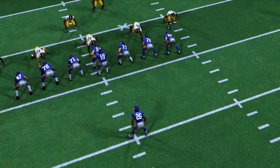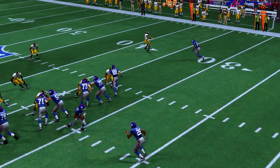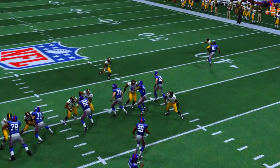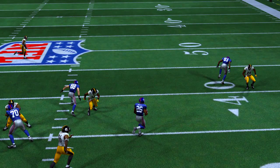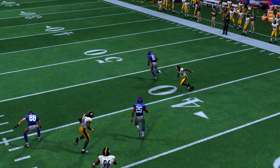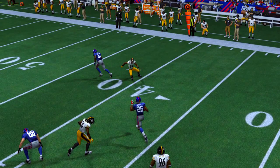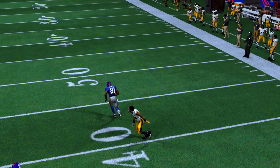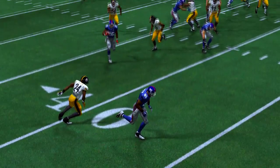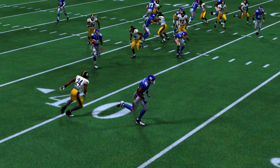I got Le'Veon Bell, we're gonna run this misdirection to the right side. Over there is Calvin Johnson - I want y'all to see him as he blocks. Le'Veon Bell did nothing but 96 didn't tackle. Calvin Johnson gets off his block - the guy beats Calvin Johnson on the block, hit him with a spin move. Now Calvin Johnson has regained full consciousness after that spin move.